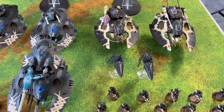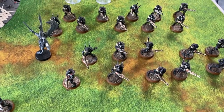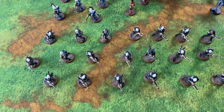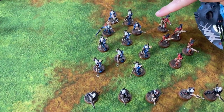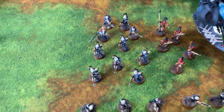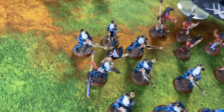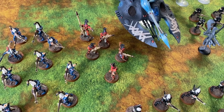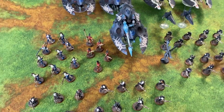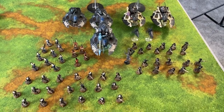Cheese! For troops we have two ten-man groups of Guardians, one big 20-man blob of Guardians in deep strike, a ten-man Dire Avengers with an Exarch — the Exarch has the Bladestorm power, a Shimmer Shield and a Glaive for the five-weapon bomb — and a five-man Fire Dragons with an Exarch with a Fire Pike and Crack Shot power. That's basically the Eldar list, and it is pure cheese.